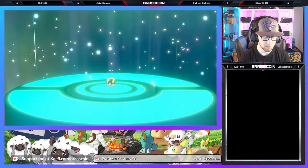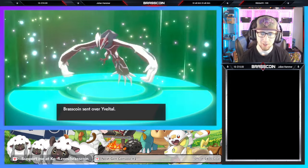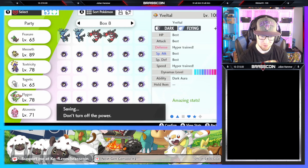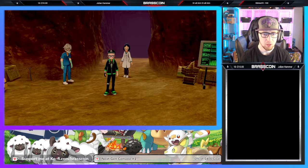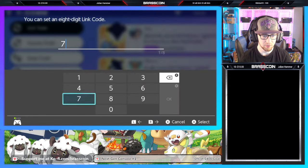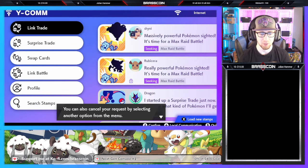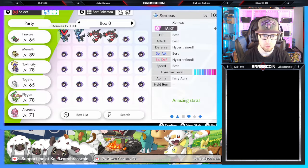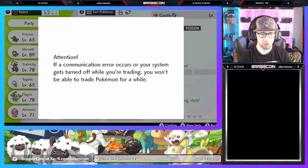Goodbye Ghastly, hello shiny Yveltal. In the background over to my left, I am trying to capture a shadow Raikou while opportunity permits, and it is not being very nice. That's what I'm doing while waiting for these trades to go through. Moving on to the next trade code — we have a trade code of 74740718. That is going to be for a shiny Zygarde. A trade partner has been found. Go ahead and trade away yet another Ghastly and get our shiny snake boy.